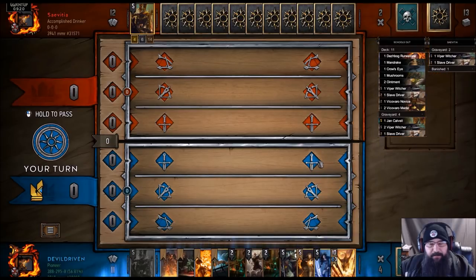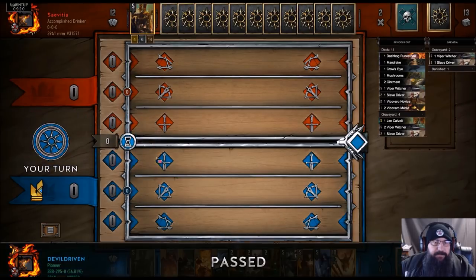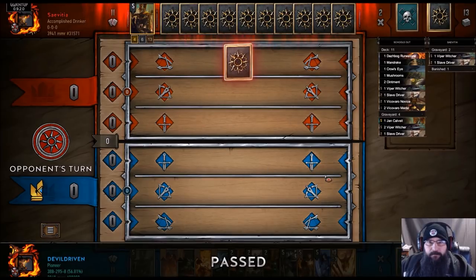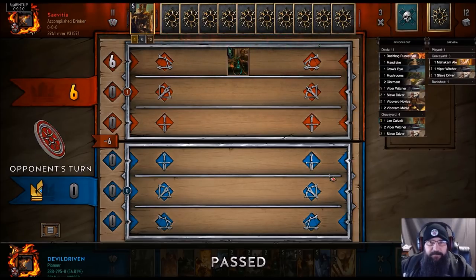If he's playing this, Vilgefortz isn't very safe. Igni might be okay. Let's just pass and see what happens. We run even cards but we have last say, so if he's using Trial of the Grasses we can hopefully Scorch him. He's got the Ales too — okay, that's probably good.